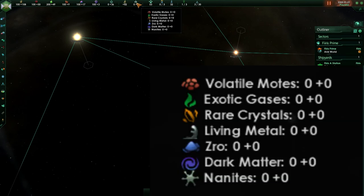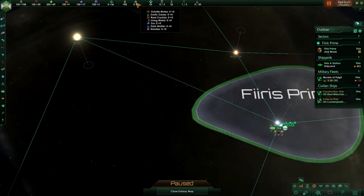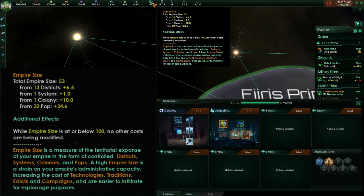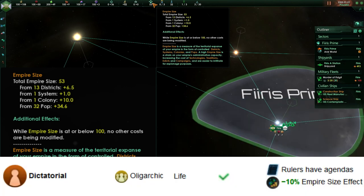We have strategic and unique resources: volatile motes, exotic gases, rare crystals, and other resources like Zoro, dark matter, nanites, and living metal, which can all be used to either upgrade buildings, enact special edicts, or complete projects that require specific resources. Empire size is a representation of our territorial expanse — our districts, systems, colonies, and pops all combined into a total size. When it's below 100 we face no penalties, but once it's above 100 we increase the cost of technologies, traditions, edicts, and campaigns. Empire size can only be mitigated through passive effects like completing traditions or having specific authorities like dictatorial, which will reduce empire size from pops. We also have envoys, which can be sent to either improve relations with other civs, harm relations, or build spy networks, and when you have first contact events, envoys can be sent to help you meet other civilizations.